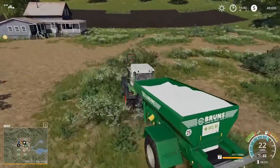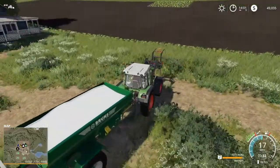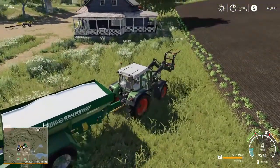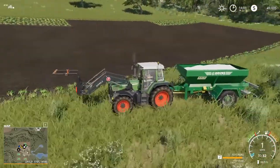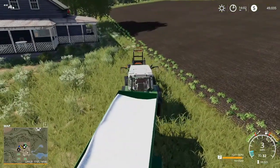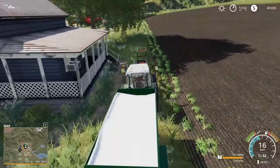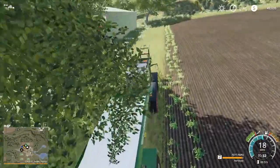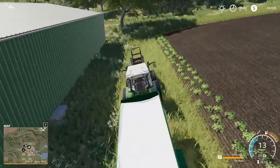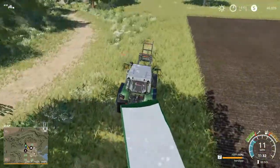Our canola field is being a little weird — this happens from time to time in Farming Simulator. The growth stages get off kilter a little bit. You can see we've got some growth along the edge here, and then a couple of plots out there that have decided they want to grow, but the rest of the field is not quite there yet. There are a couple of things we could do: we could leave it and come back later, or we could advance time a little bit and see if they don't come in for us.